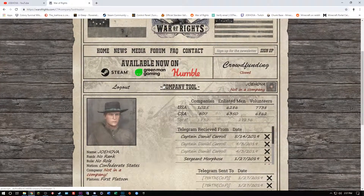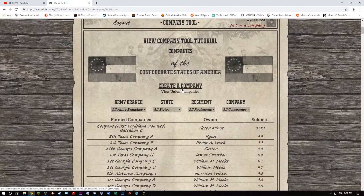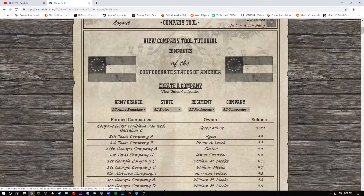What you want to do to join a company — you'll see your name here and it says not in a company, so you want to click on that. As soon as you do, you'll come to this page. Now since I'm a Confederate, I'm going to be joining a Confederate outfit. You can choose to be Union or Confederate, whatever you'd like. You can create a company here if that's what you'd like to do.